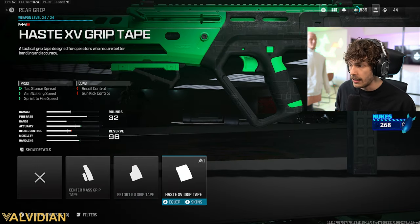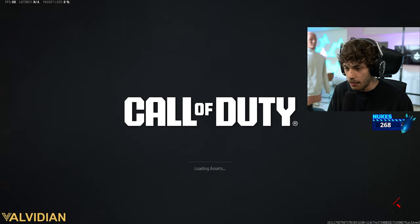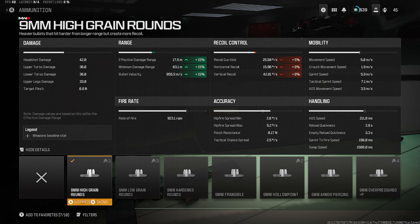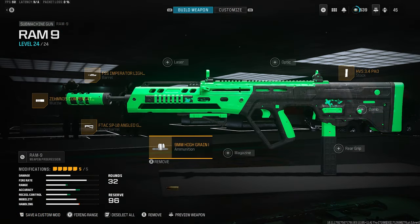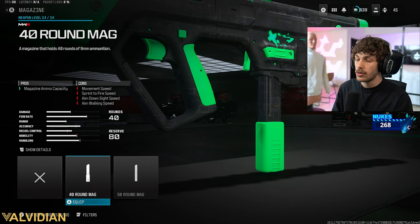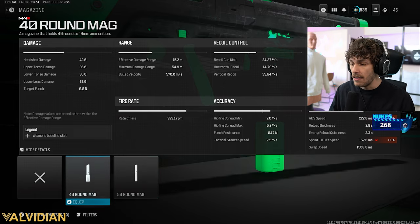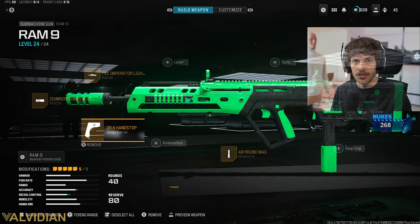The Retort 90 eliminates more recoil if you're a fiend for recoil control. High-grain rounds are a very good ammo choice — they increase damage range by another 15%, and paired with that muzzle you get an insane time-to-kill up to 17.5 meters, so screenshot that class. For the magazine, I'm running the 40-round mag rather than the 50 — the 50 hurts the gun a lot for only 10 extra bullets. The 40 is my preference, but run whatever you want.